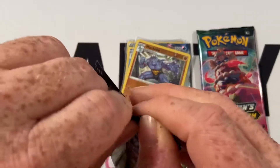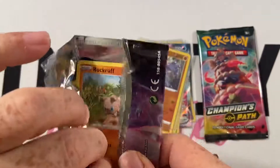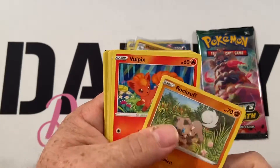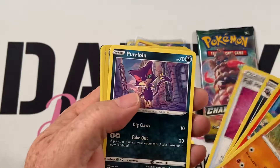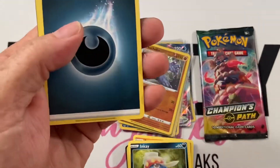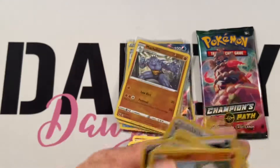Alrighty. Let's see what we find in this one here. Come on, Charizard — where you at? Let's go. Rockruff, Volfix, Galarian Linoone, Full Heal, Purloin, Lippard, Hatterene, Energy, Rotom Phone, Malamar, and Turfield Stadium.